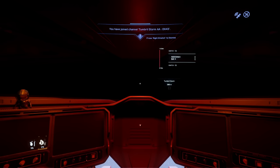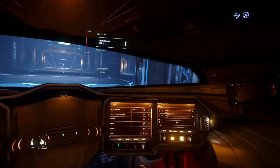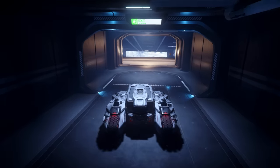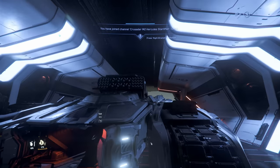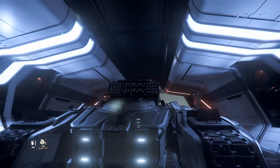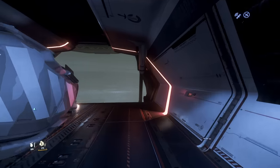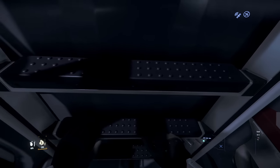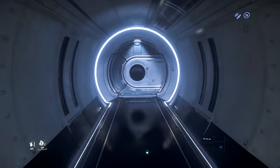Oh my word, so many missiles! The interior — they've done a really nice job of not making it claustrophobic but also making it look like it makes sense. That's a really hard balance to strike. Look at the missiles — that's a lot of firepower. We've got a bunch of size ones and then eight size twos. That's a lot of firepower for a tank. Imagine a box of missiles in the C2 or M2 that you can restock from — beautiful.